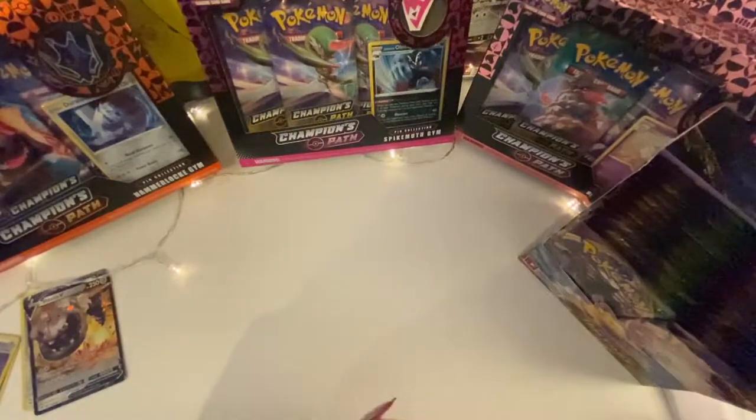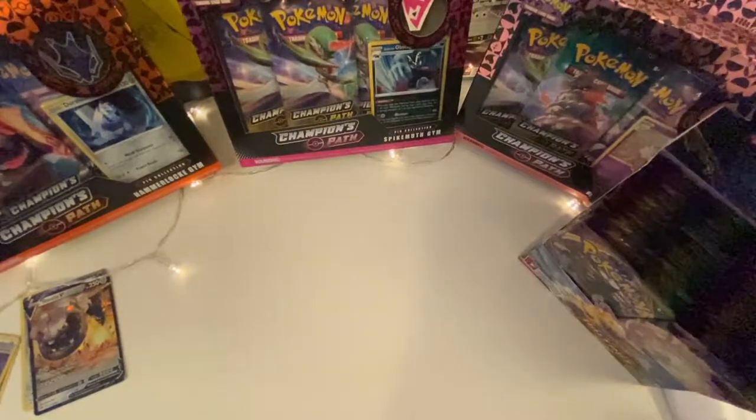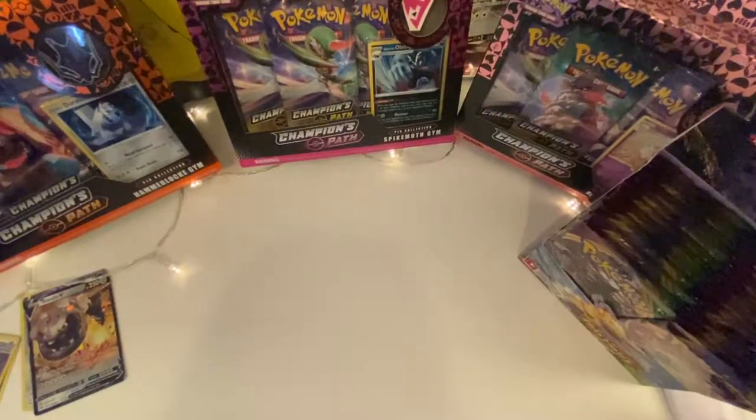There are two Elite Trainer Boxes coming out — Sword and Shield trainer boxes. They'll include a Zacian and Zamazenta gold card and 12 packs of any Sword and Shield, but they're exclusive. They come out on the 20th of November in the UK. It's something we may look at getting and we'll do a video for those as an opening as well.